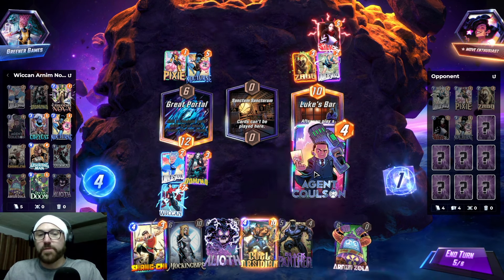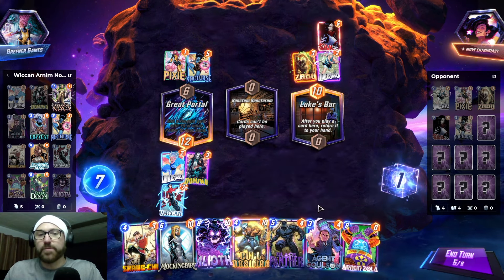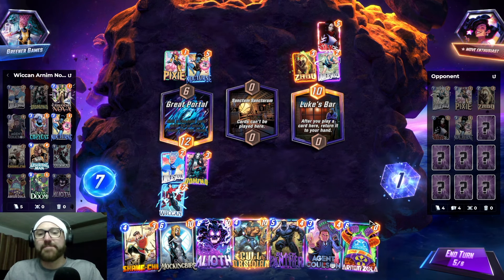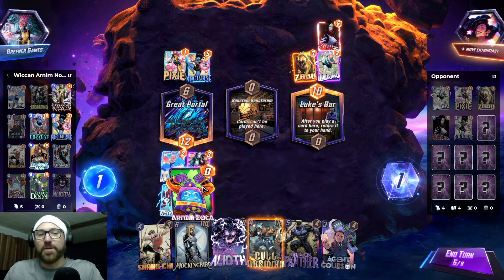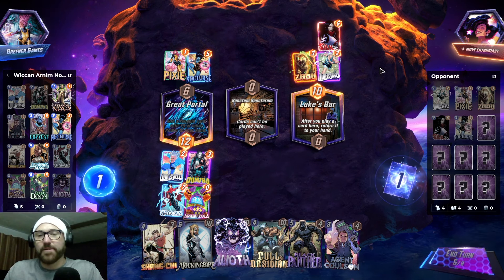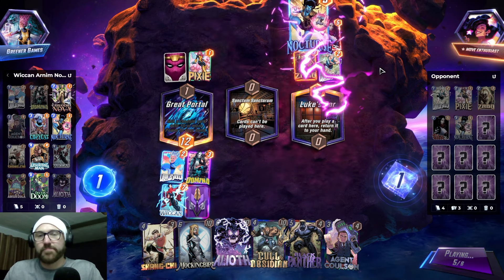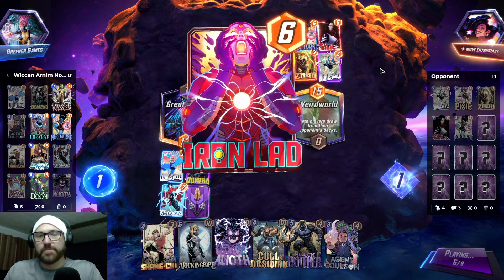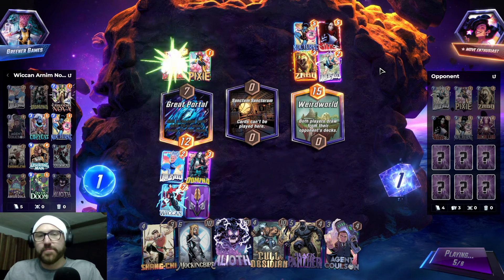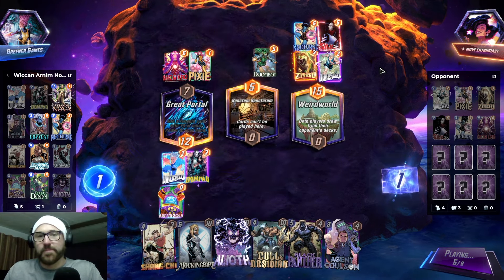Do I go Coulson? I can't play anything with Coulson. Let's just go Arnim Zola now so we can get into these lanes. Weird world. Cut off one head — two more shall take its place.